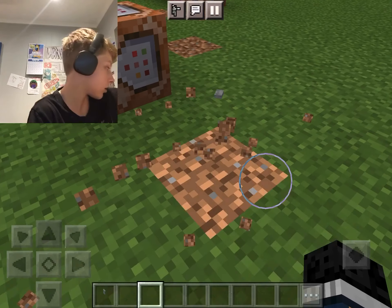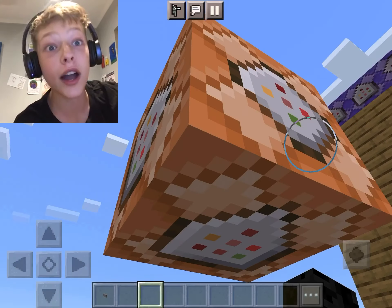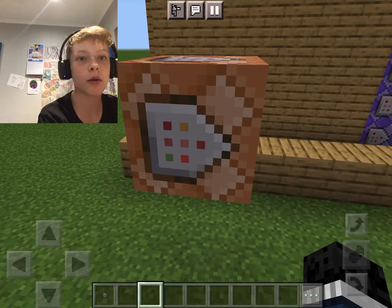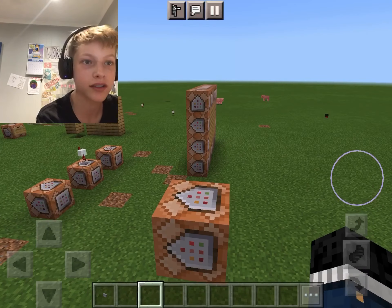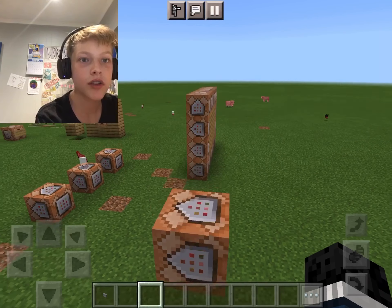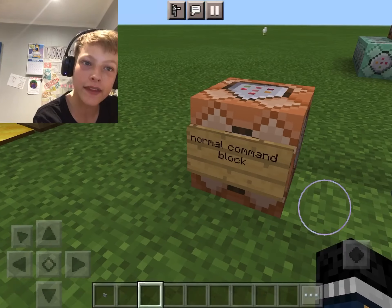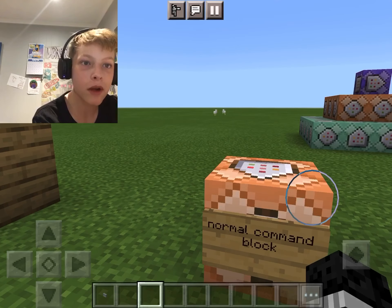The top side ones on the command block are all arrows, this one is a circle because you can make a circle in Minecraft, and this one's just a square. There's also a pyramid shape — that's what a normal command block looks like. You just put whatever command you want to do in it.